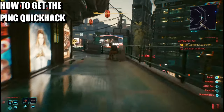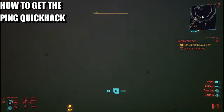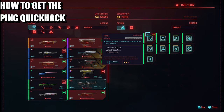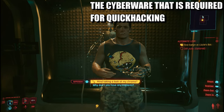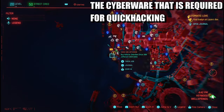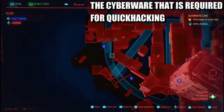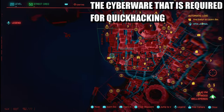It will show you where to go. Head into the shop — go to the left. The first thing you're going to see is ping right here. This is what you want. Next, you need to head over to a ripper dock — specifically this one in Haywood Wellsprings.